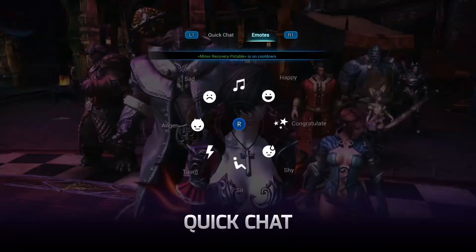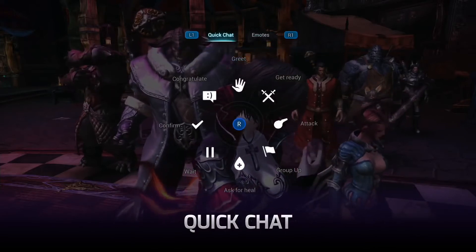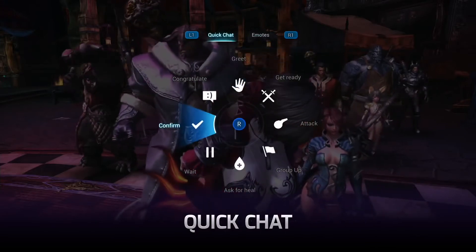If you can't communicate with a keyboard or microphone, you can choose from several quick chat options using the analog stick.